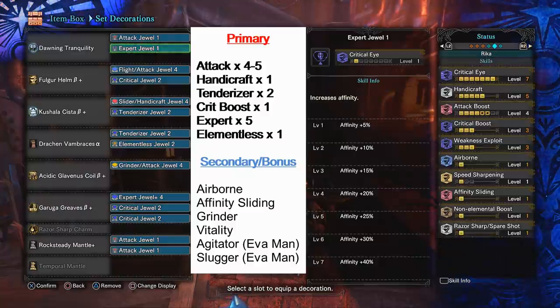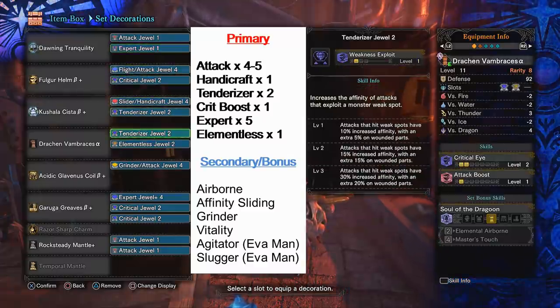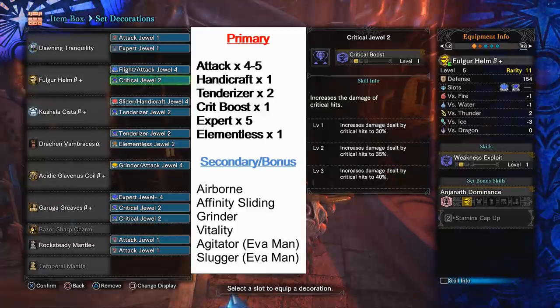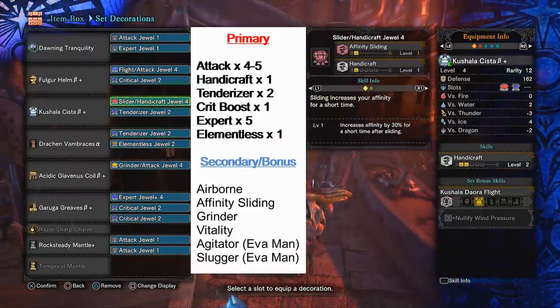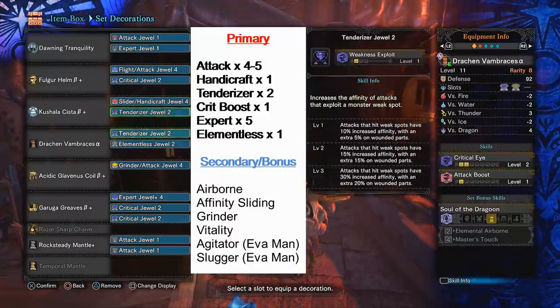With that I got 45% crit, and with weakness exploit level 3 hitting a wounded spot — hey, 95% crit, basically almost 100% crit chance. And with level 3 crit boost for the extra 15% crit damage, you'll be doing some really impressive numbers. Now you are going to need at least one handicraft jewel, level 3 or 4, hopefully 4, to reach max handicraft. Double tender and 1 crit boost jewel should max those out as well.